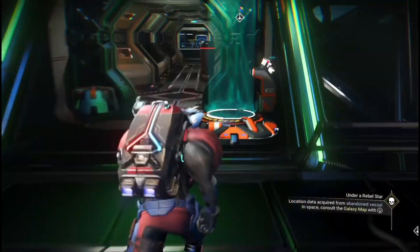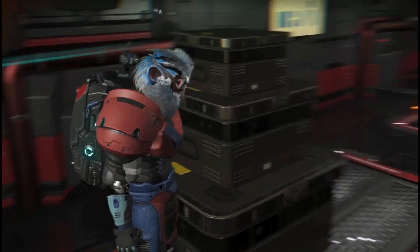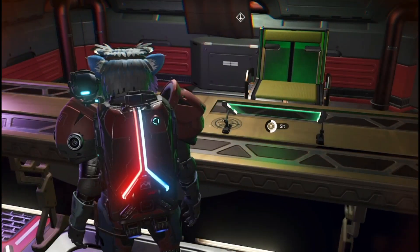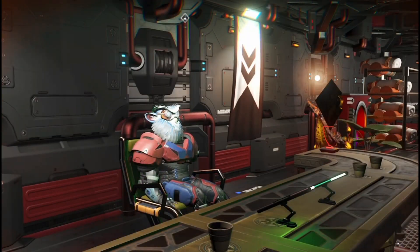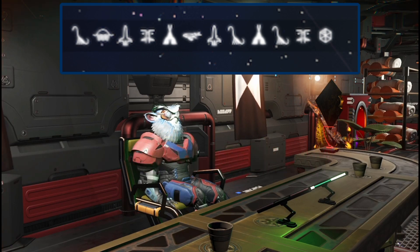I'll give you the portal glyphs. It's in the Euclid galaxy and it comes in at the third wave — you might get it sooner. I went down to the trading post and found this one, not the space station. Anyway, here are the glyphs. Hope you enjoyed the video and I'll see you in the next one.